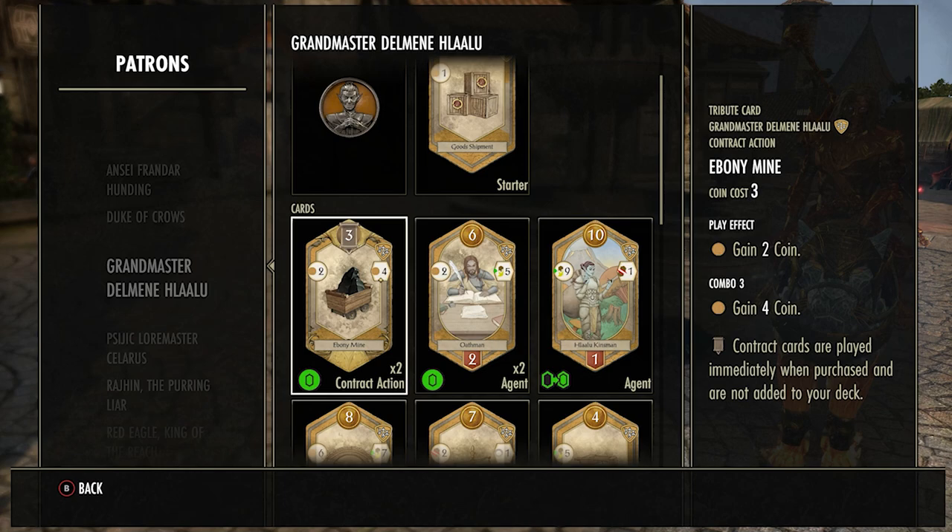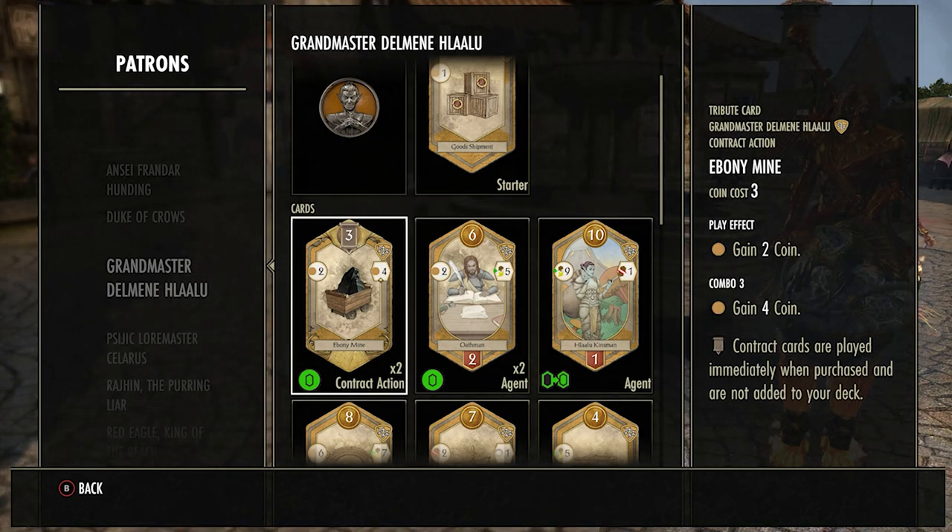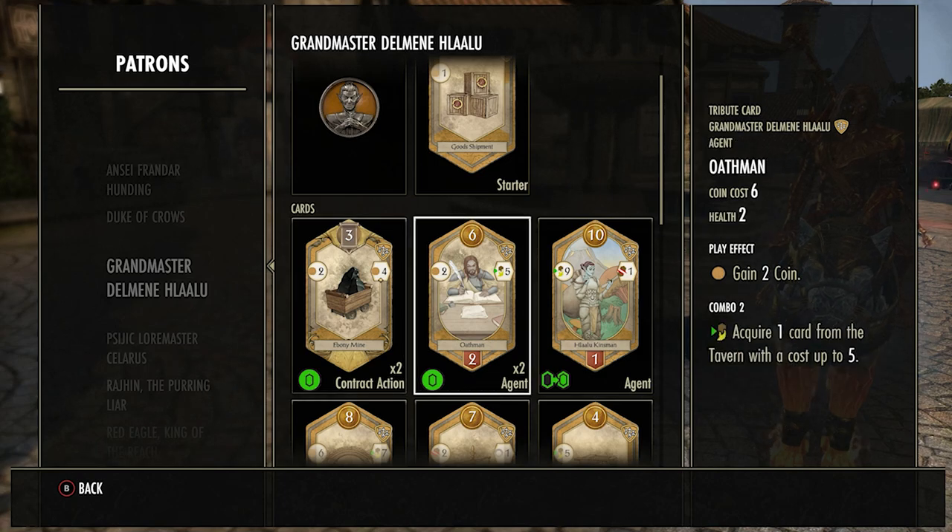The Ebony Mine is an okay card — it's a contract, so you'd only really use it if you have a lot of coins and want to get rid of something so something better can come into the middle, or if you're already using two other gold cards and can get the six coins from this one card. Otherwise, leave it on the field and let your opponent waste their coins on it.